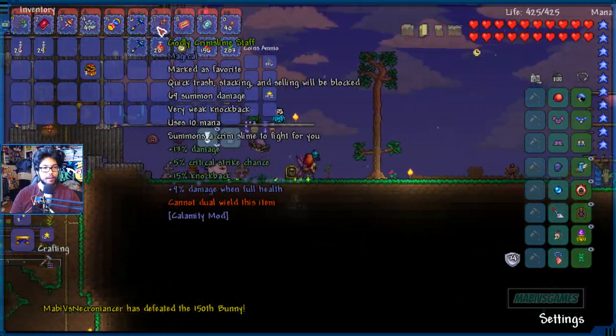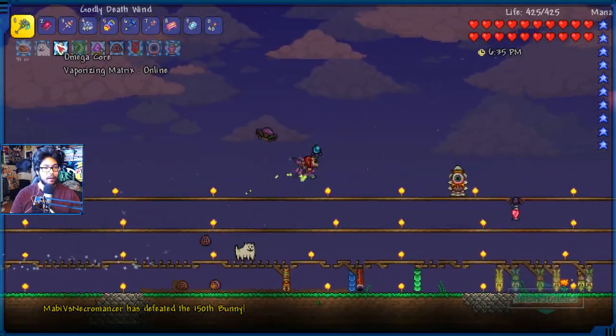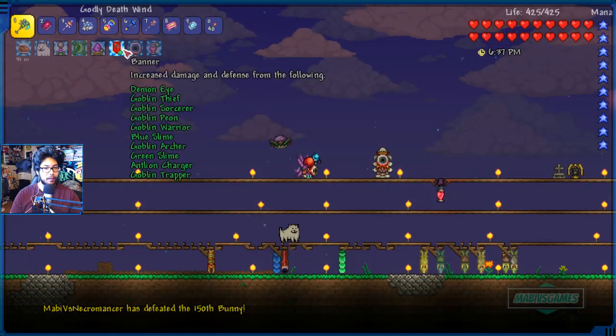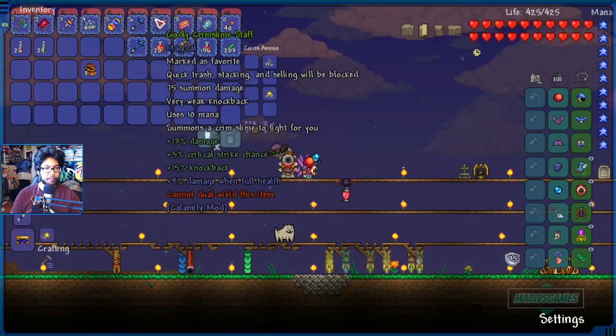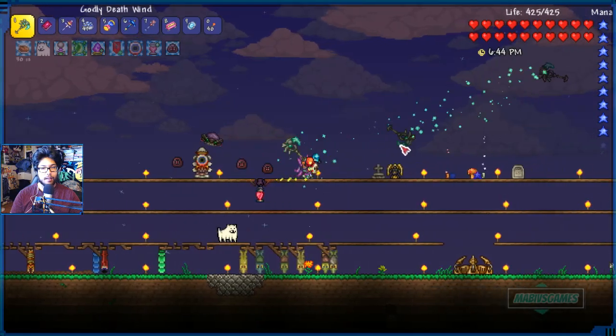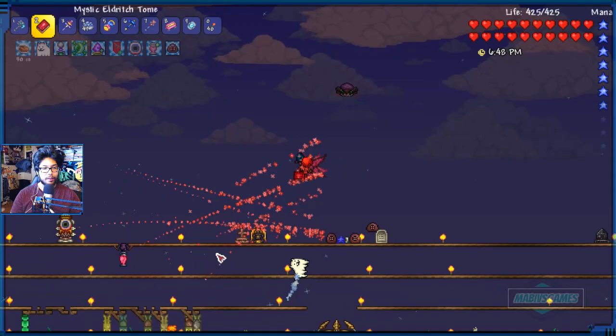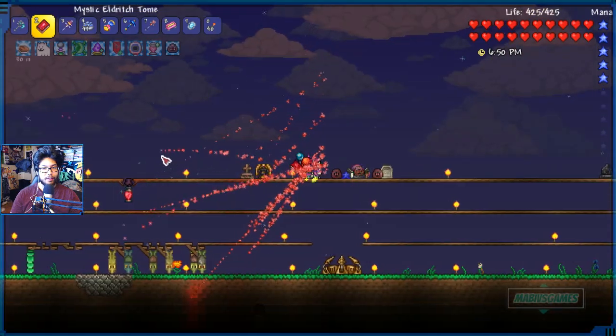We're going to be using our amazing Crim Slimes — pretty strong. I'm going to re-summon them right here. Damn, 75 damage each — 1, 2, 3, 4. Not bad. We also have this thing: the freaking tentacles, dude. It's legit. I like these tentacles. It's awesome.